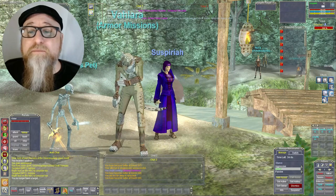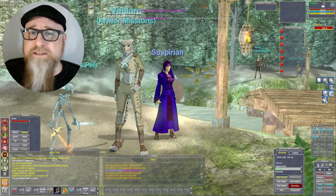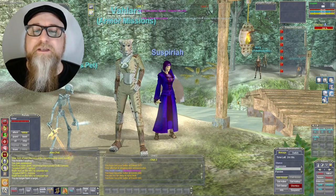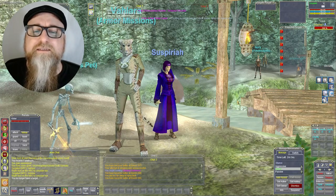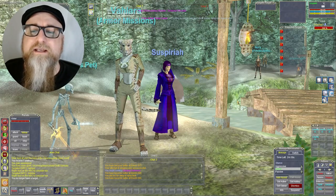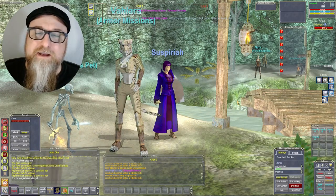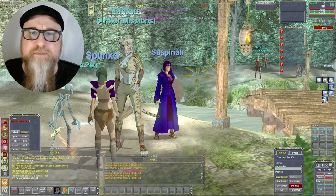Tip number one: play the tutorial zone. It may sound kind of dumb, and especially if you're a returning player you might wonder why you'd need the tutorial. Well, you get armor — you get quests for the armor — and try to make sure you do all the quests to get the full set: feet, legs, chest, arms, waist, wrist, and head. The weapon is kind of crappy so I wouldn't worry too much about that.